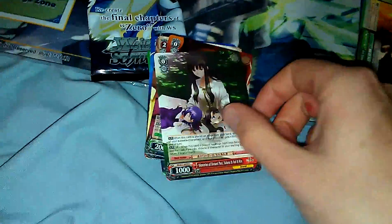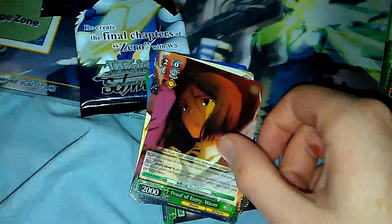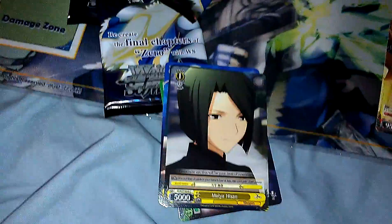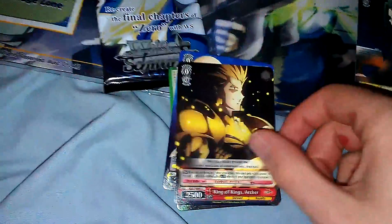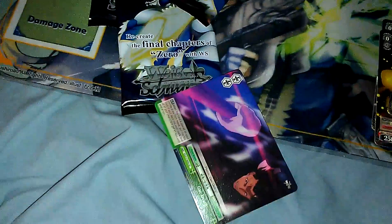Another clean pack opening. I actually kind of like Bushiroad packs just because they're so clean to open. You feel me, dog? So we have Memories of Long Name, Waver, Archer, Maya, Maya, Archer, and our rare is a Saber. Not bad. And we've got a Common Climax. These were the first six packs out of the box, I'm pretty sure. I know I finished off the box and they opened a new one. It's only been like 20 minutes, so I don't think anyone bought cards.